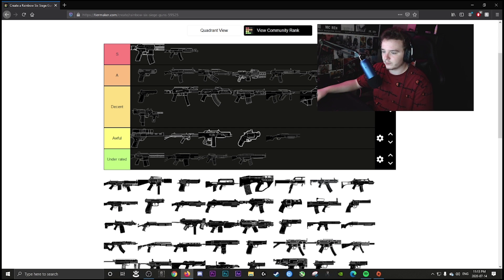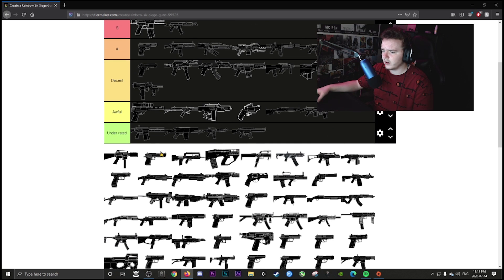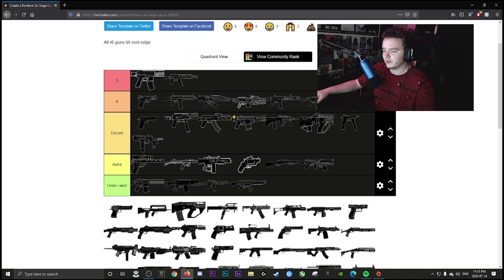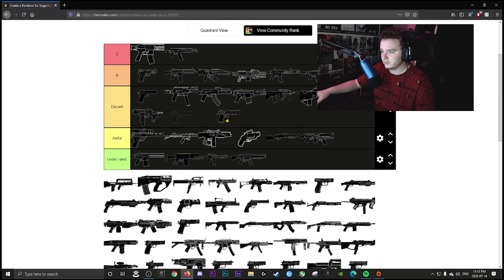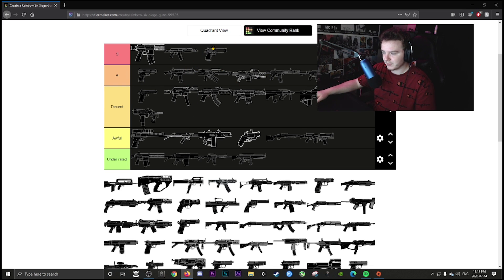Buck's DMR is awful — I think he has the worst DMR in the game. Mozzie's Commando goes in A — it's consistent with a little bit of recoil but overall a good weapon. The Deagle is S tier as a secondary. It's an amazing pistol, very hard-hitting, and great for versatility — making line-of-sight holes and just being a reliable secondary.